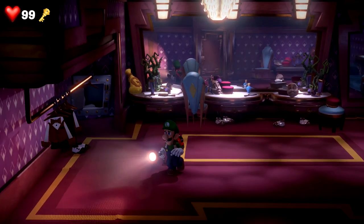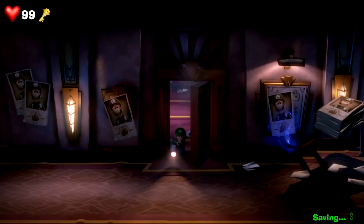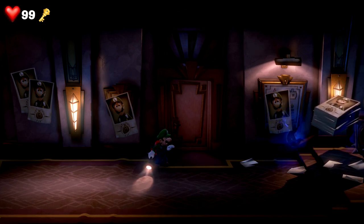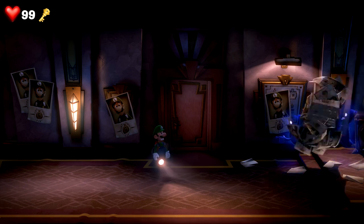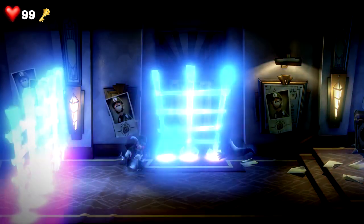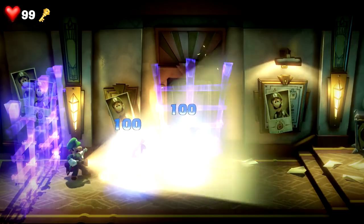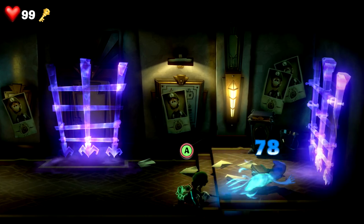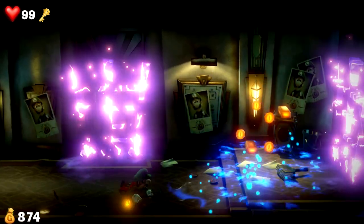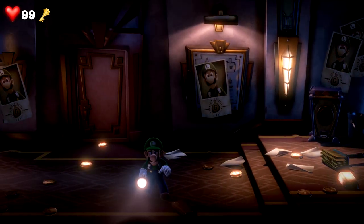Now we can go open that door that was locked. There's a ghost — dude, he's putting up wanted poster signs for us! Run Luigi! Now we have to fight these dudes. Wrong way Luigi, turn around. We can't let them run — we got both of them. Okay, it seems like we're getting the hang of this pretty good.